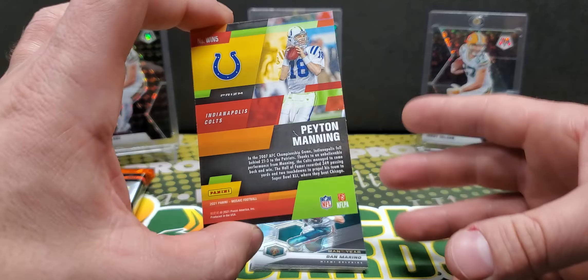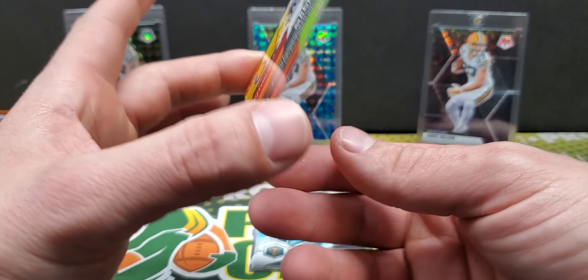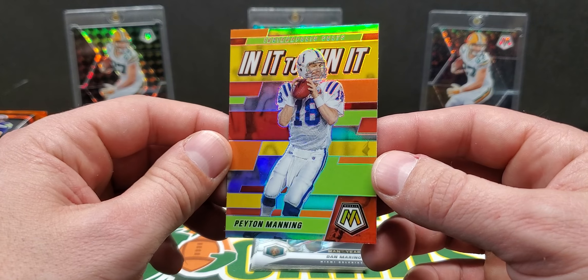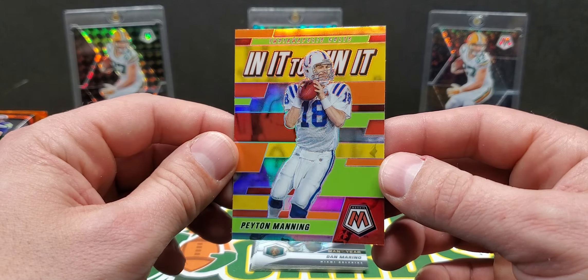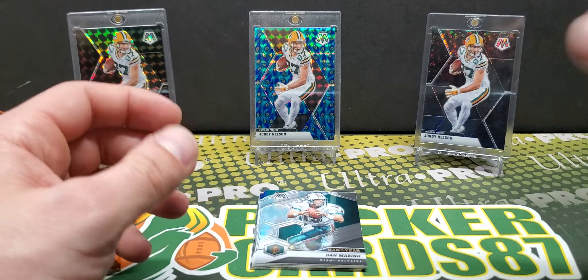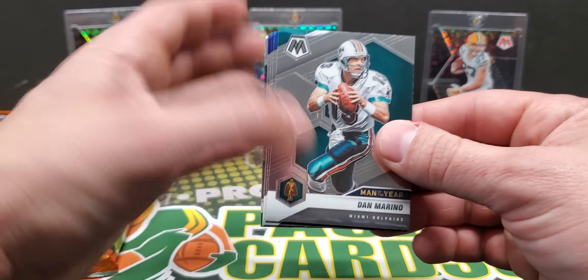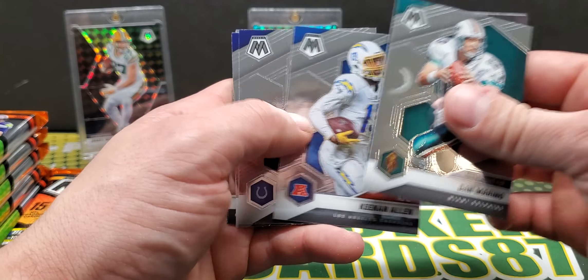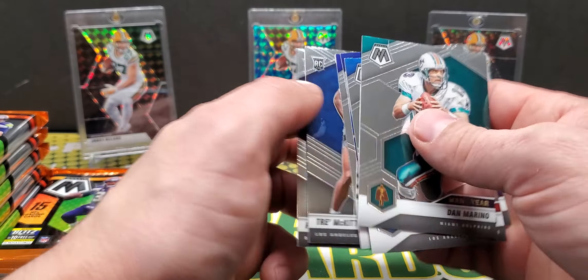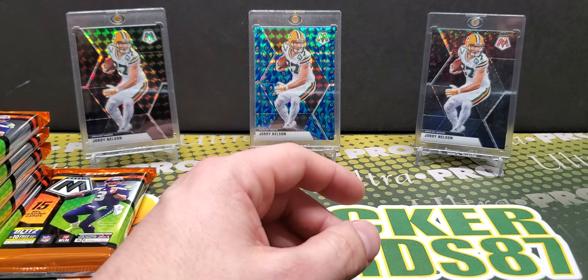This is just the silver, the prism version of it — they have a whole bunch of different ones of these. Lots of colors on here, looks pretty cool. Manning in the Colts uni. Man of the Year — Dan Marino. Alan Kawiti, Trey McPherson, and Patrick Sertain.